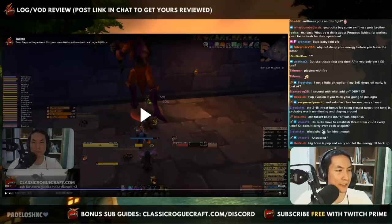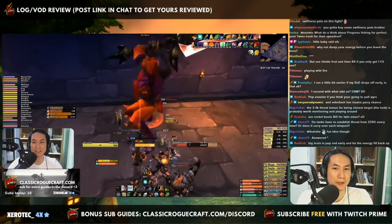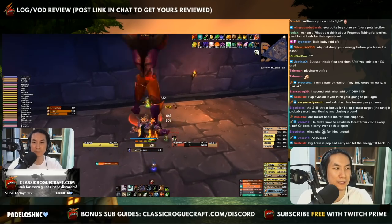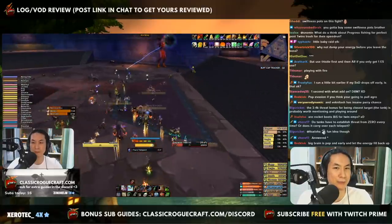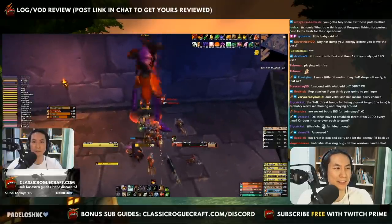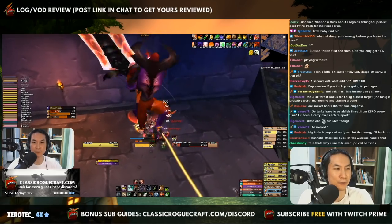Don't waste combo points on bugs. I never attack bugs — this is a guild strategy thing, but in general rogues are one of the worst people in the raid to be attacking bugs. We lose our combo points every time we swap targets. Warriors are way better at killing bugs because they get rage and other benefits from it. If your guild has rogues attacking bugs, get warriors and casters to handle that instead. Rogues shouldn't be involved with the bugs unless it's an emergency.